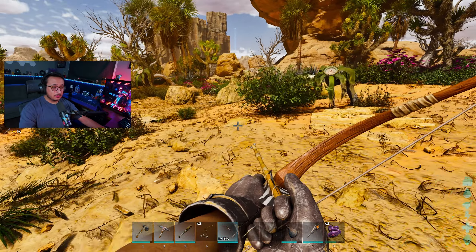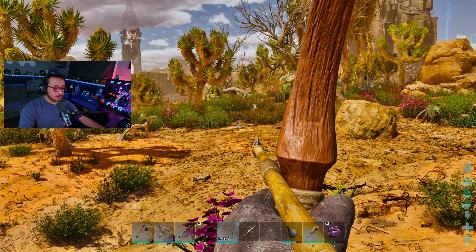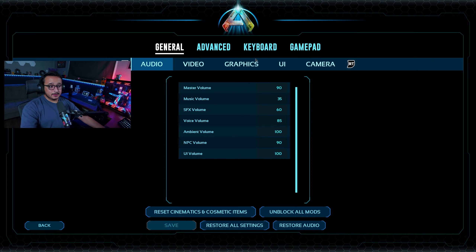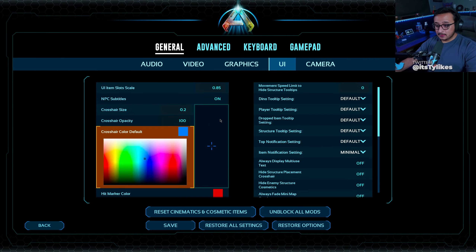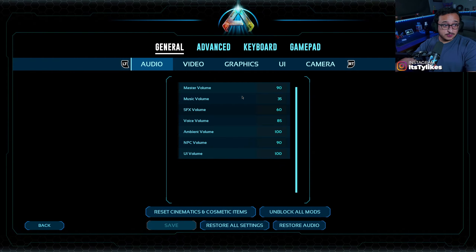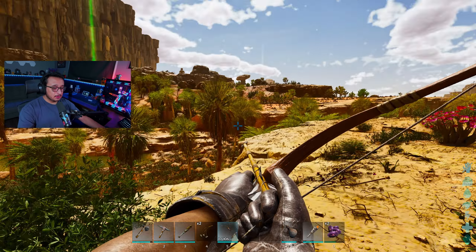I also added a new creature — I can't remember exactly what it's called. It's kind of like the carchar but not. I believe it's the Oracle Cathasaurus, or however you pronounce it. I honestly don't know. Anyway, let's get back into the game.